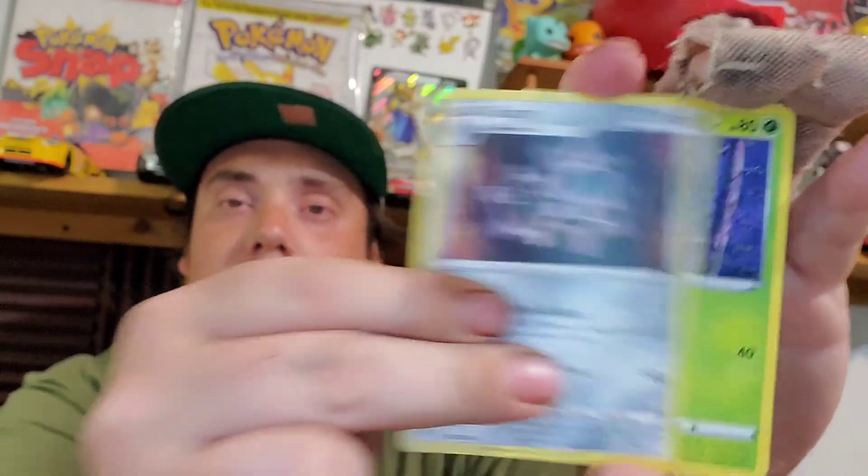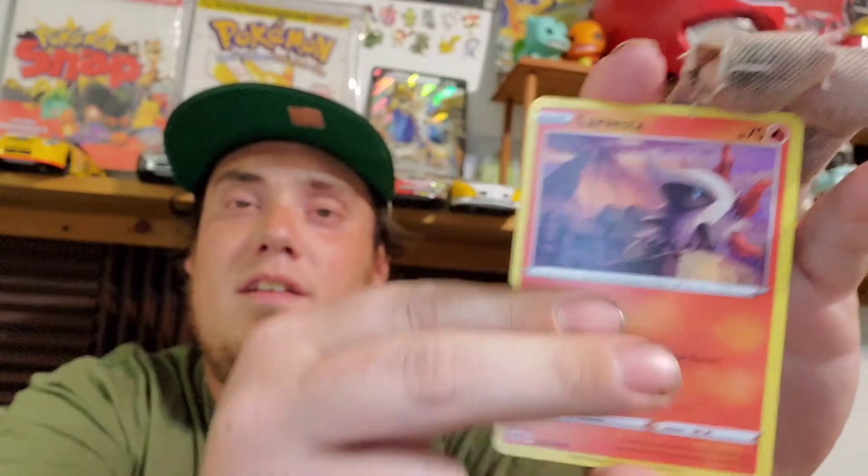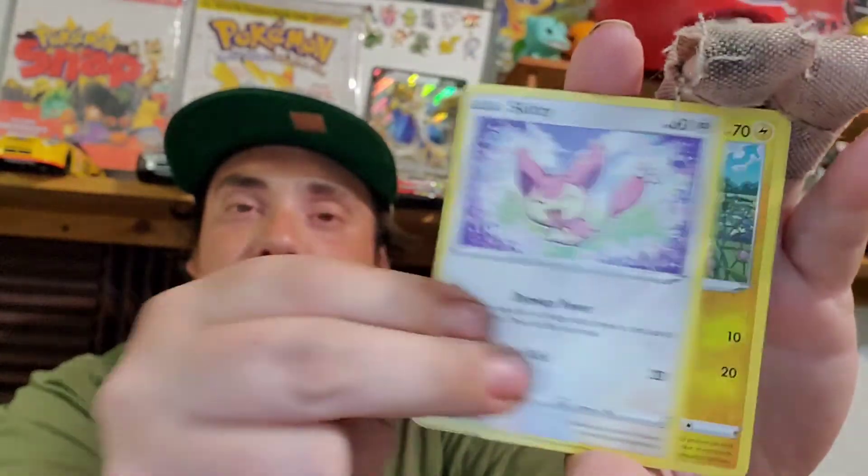All right, guys, here we go. Last Pack Magic — let's see what we can do. Remember, on our last pack, that's when we pulled the Charizards. So if we can have the same sort of luck, that would be awesome. Ooh, guys, it might be happening again. We have a Water Energy, Clang, an Owl, a Dedenne, a Sentrit, Toxel, as well as a Skitty, there's our Reverse, and all right — we ended off with a regular Rare Corv Knight.